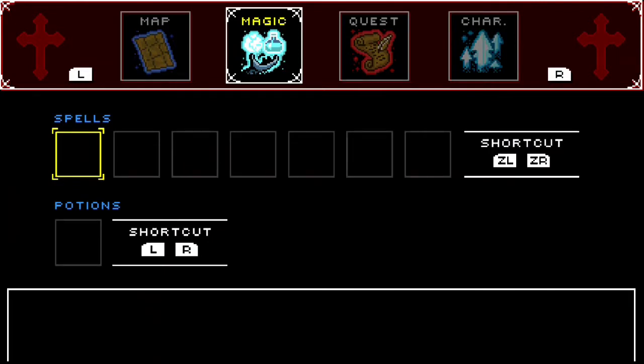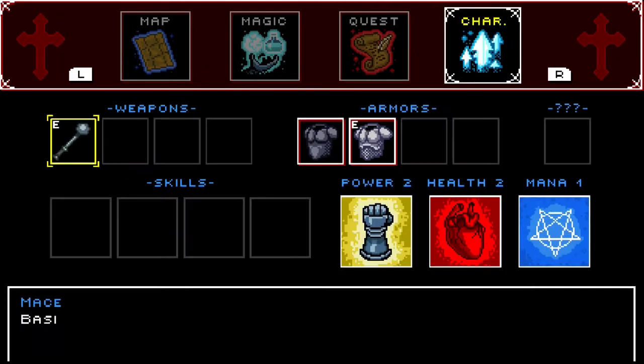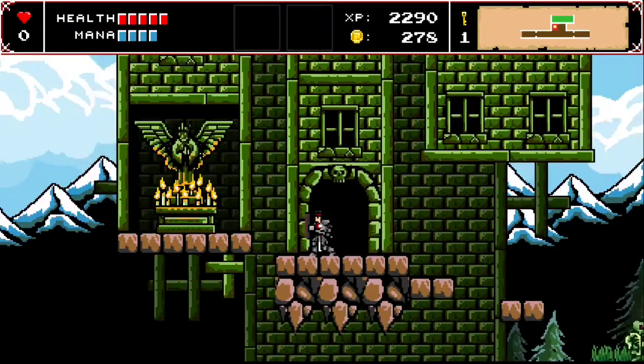And then you have magic. Here are your quests — saving land, possessed husband, expel the vagabonds, which I've done. And then here's your character screen with your weapons, skills, armor, and stats. There's quite a bit to this game.